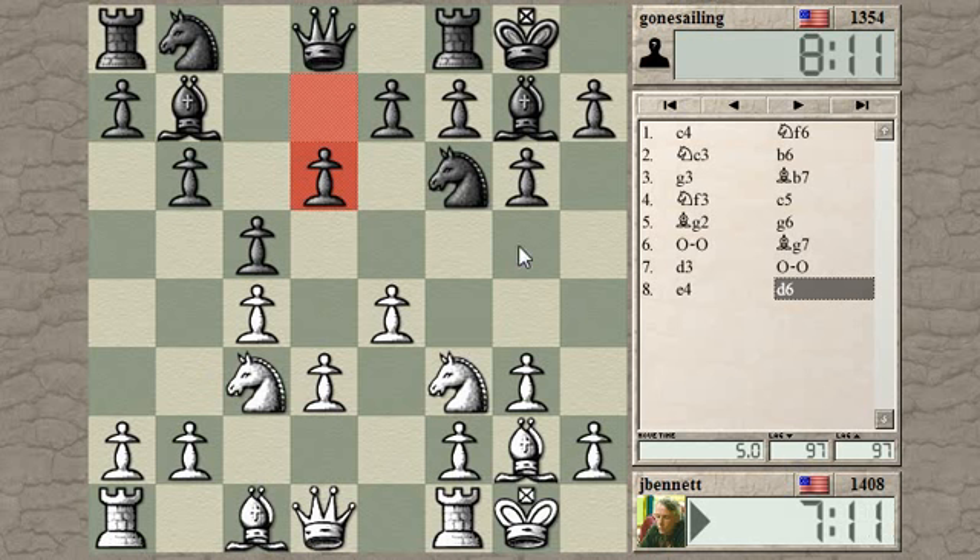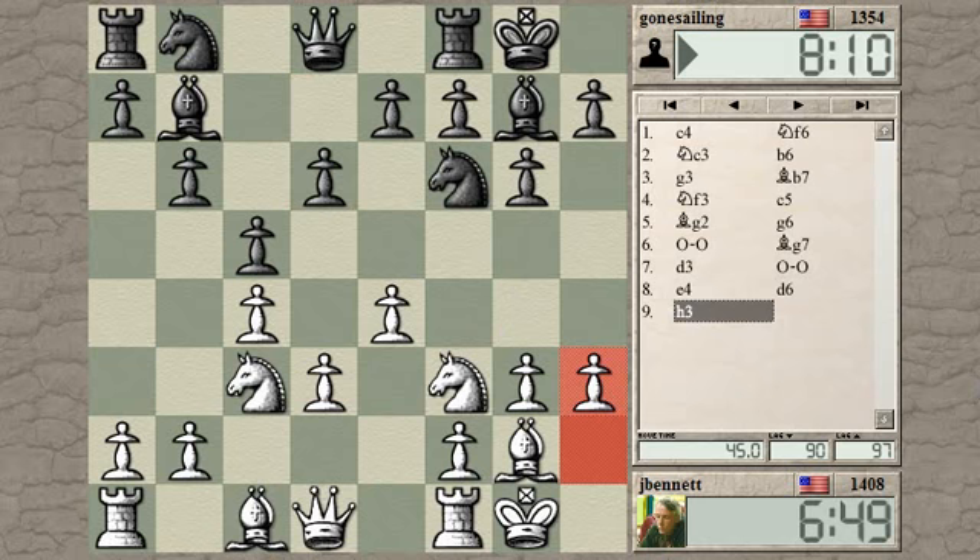If I play bishop g5, he can just play h6 and kick it. If I play bishop e3, he can play knight to g4, and the bishop could go to f4, then he could kick it with a pawn. So let's play h3, keeping his knight out of g4, and then play bishop e3.